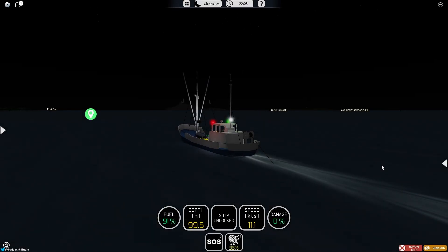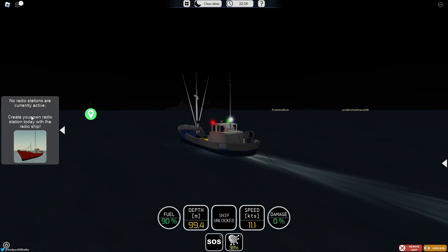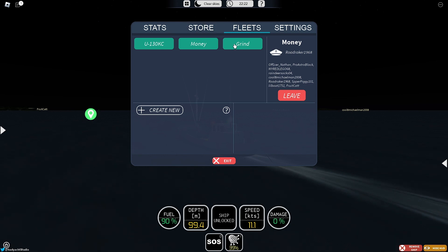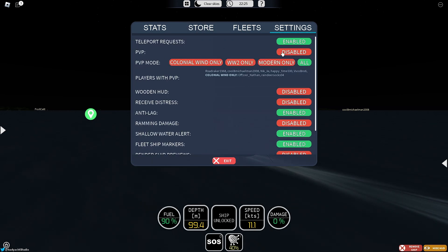This little compass shows you where you're going — pretty nice to have. Also over here is a radio, but right now I don't have any radio on — I just use Spotify. There are also some settings you can turn on. I would recommend turning off PVP. When you're trying to grind for money and don't want to get bothered, I would suggest turning off PVP — it's pretty important. I have it disabled obviously. There's also a teleport request option you can have on.